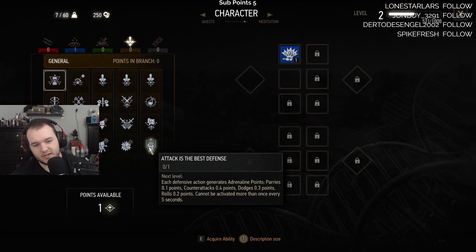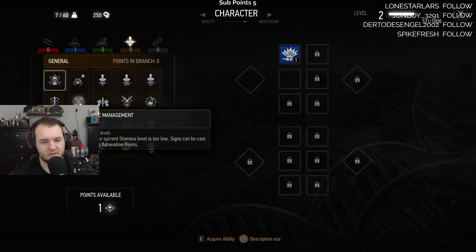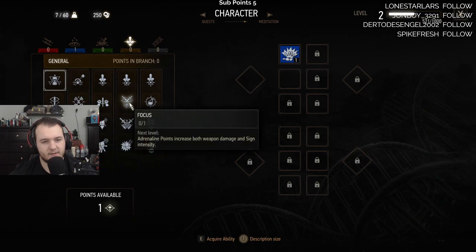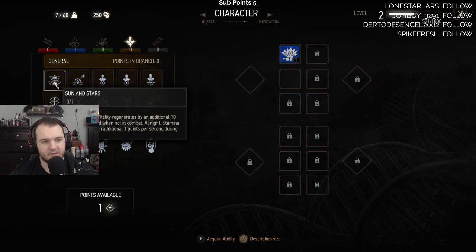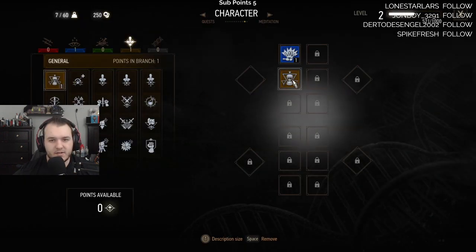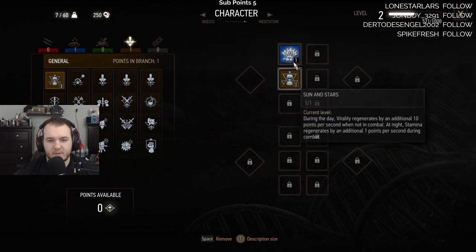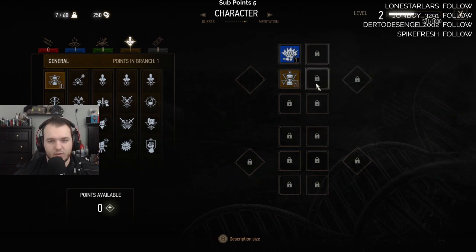Attack is the best defense - each defensive action generates adrenaline points. I'm a little confused how adrenaline points work. Stamina too low - signs can be cast using adrenaline points. I think I'm gonna take this Sun and Stars one. Fire, yes! Oh wait, do you have to equip it? I always forget about that. There's no special action to use these - they're just equipped in general, which is kind of cool and kind of weird at the same time.